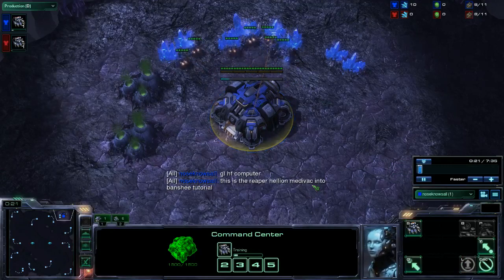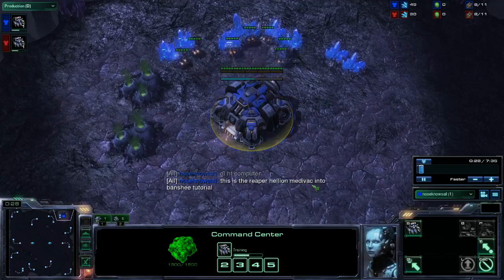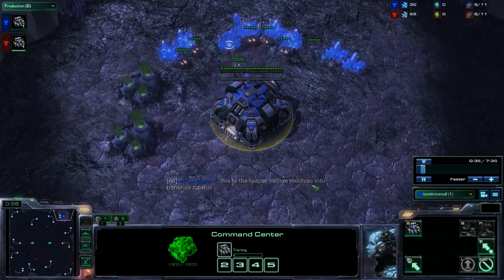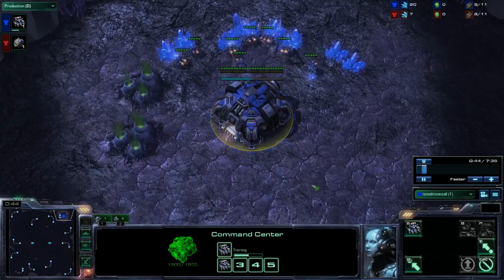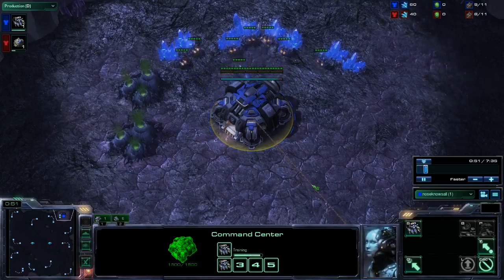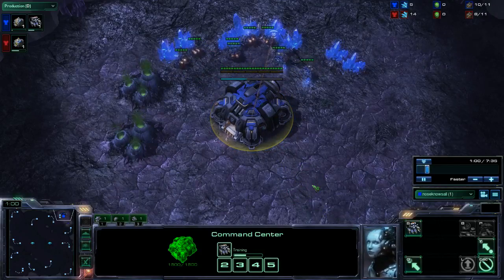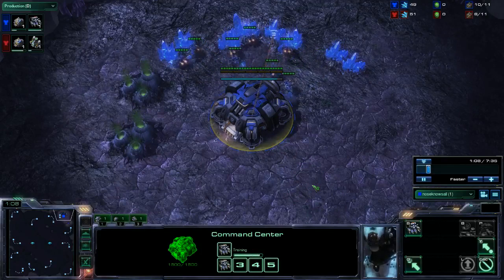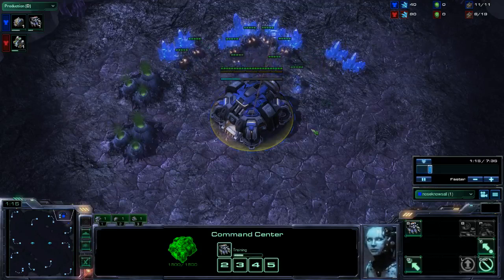With this build, it's designed to be as aggressive as humanly possible. Basically, you're going to be getting Reapers with speed, Hellions out of a naked Factory, and then a Medivac in order to drop. You can abuse the fact that 1Rax FE only makes Marines, and Reapers and Hellions are surprisingly good versus Marines. Most builds end up getting very low Marine counts until you've got the infrastructure up, so you're trying to kill as many SCVs as you can early on, as well as deal with the Terran army in the early game.